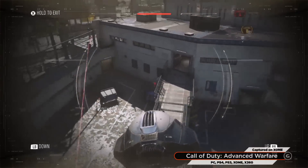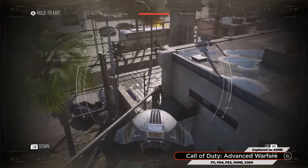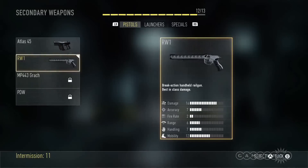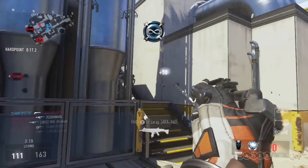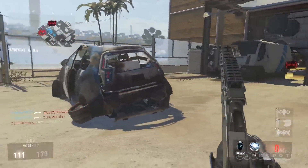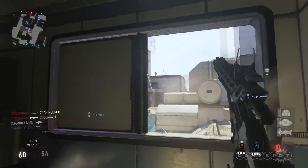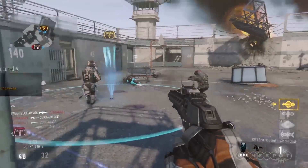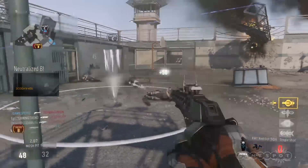There are lots of unique customization options for loadouts and exo abilities to experiment with. One thing I really enjoyed was the railgun. You picture a railgun in video games as this giant long-range sniper thing, but this is a pocket railgun — it's your sidearm, you get it pretty early, and it's one-shot kill, unless they're too far away.